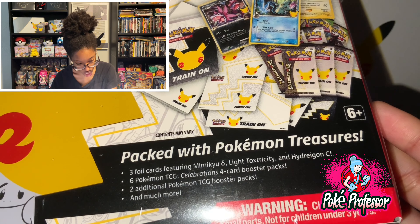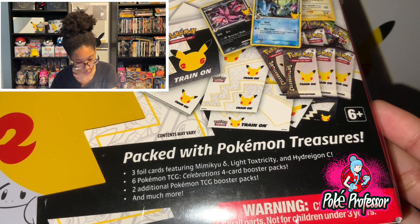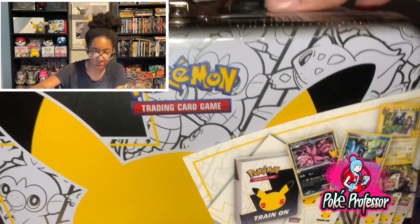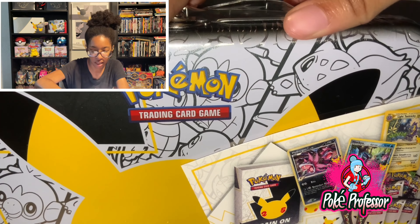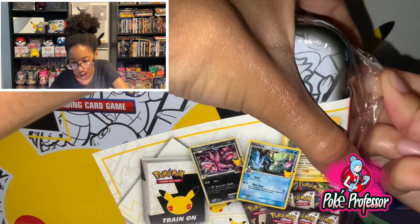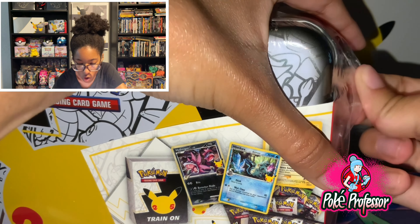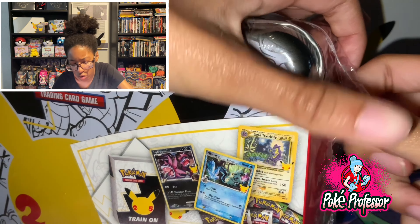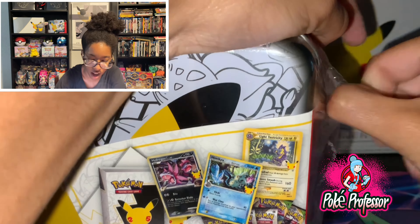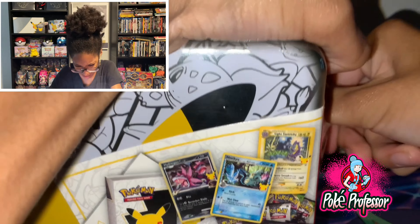Six Pokemon TCG Celebrations, one card boost attacks, and then two additional, and much more. Now I remember opening one of these - no, it had Volcanion on it. It was a Volcanion one and it had a little notepad, three pencils - or I'm thinking of a different one. Anyway, it had contents like that, stickers, which I most happily put on the binders.